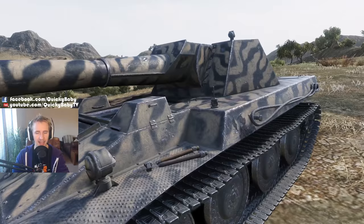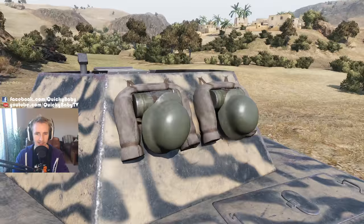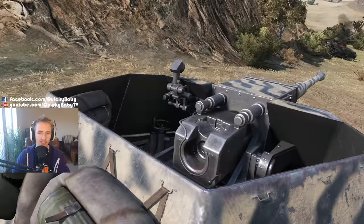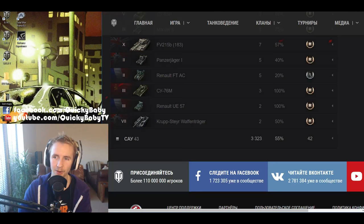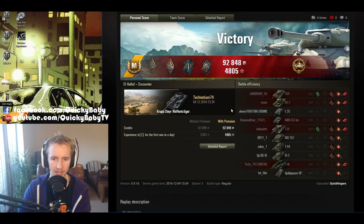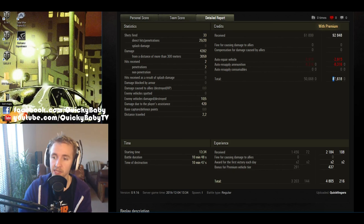Technetium certainly demonstrated the attractive characteristics of the Kruppsteel Waffenträger — with that fully traversable turret and 8 degrees of gun depression, this might be one to look out for if you like sneaky German tank destroyers. In the post-game stats, he picked up his ace tanker badge — possibly in his first or second ever game in the tank — plus a High Caliber for the 4,200 damage dealt, and 1,456 base experience points. As for credits, 81,000 profit for 4,200 damage isn't bad, though certainly less than a tier 8 vehicle. The 437 crew XP bonus will certainly help your German tank destroyer crew training.